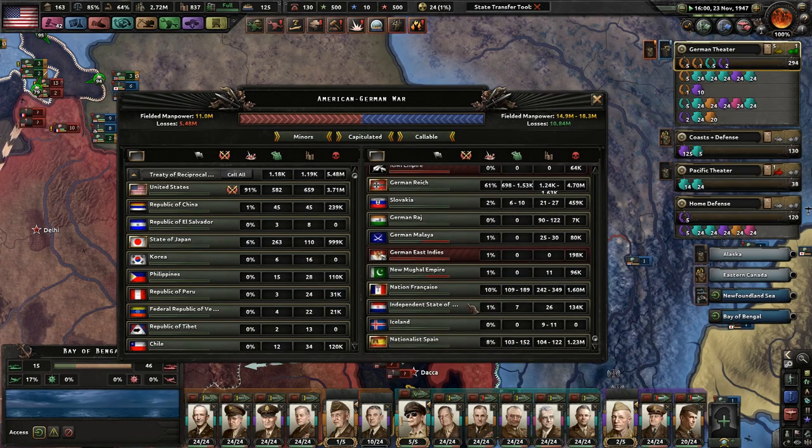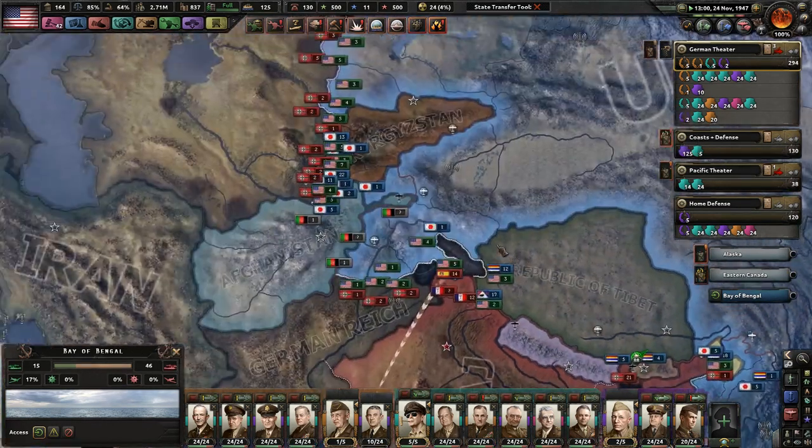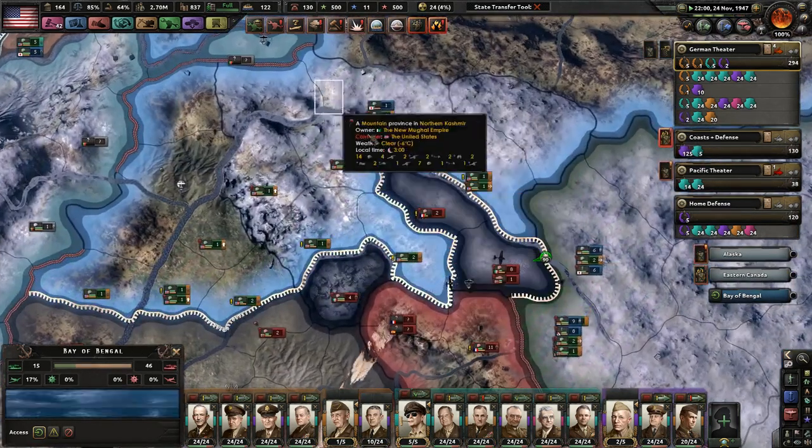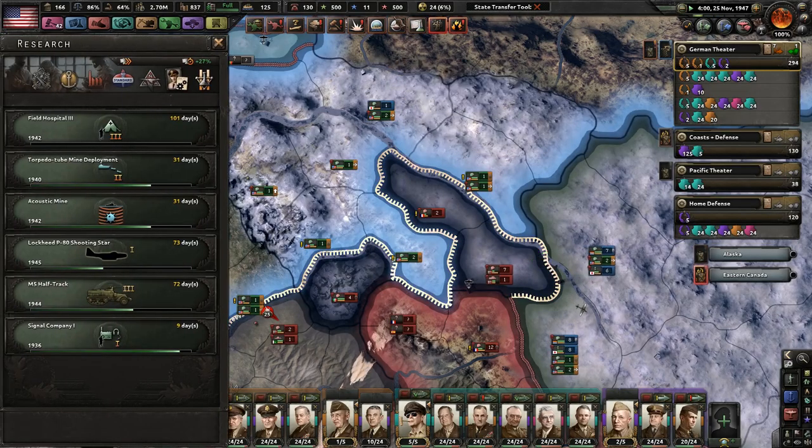I'm taking out quite a few nations. The new Mughal Empire will fall eventually. Iceland we are at war with. The Germans have lost a little less than 5 million. Field hospitals — cool, not even using those, but sure, keep researching.